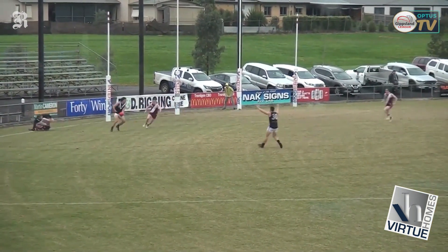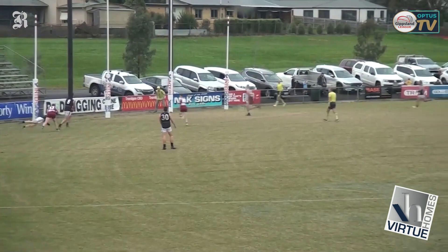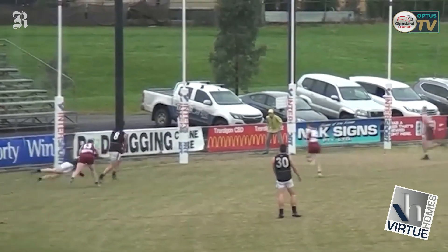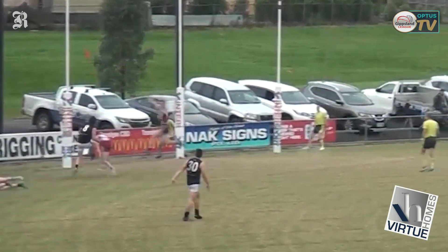At number five, we head to One Thaggy — this time it's Troy Harley. His teammate Isaac Chug gets a handball to Harley, who balks one opponent and then goes on to kick a goal for the Power.